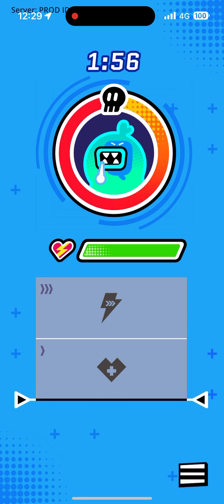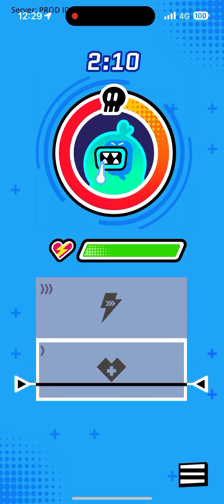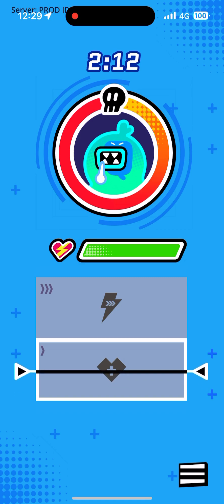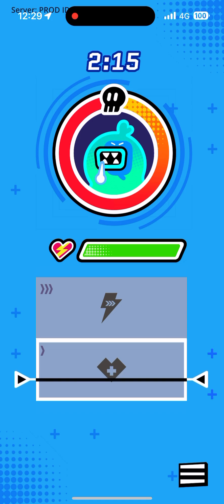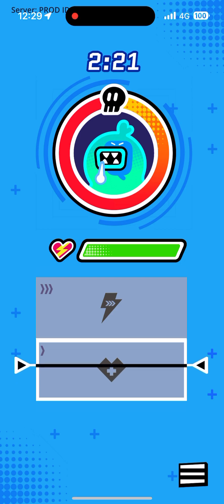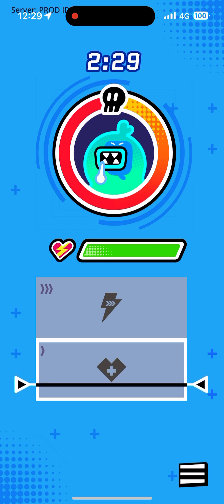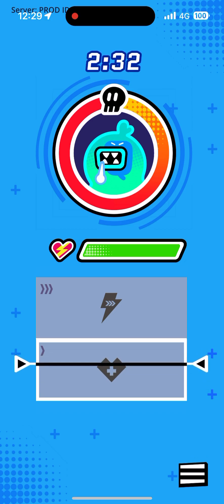Go ahead and speed up now to attack this slug. Remember, when you speed up, you'll activate your Spike Dash skill and attack the slug. Knock its energy down to zero to defeat it. You can glance at the screen to check whether you're currently in your fast pace, which attacks, or your baseline pace, which restores the team energy. It has 50 energy.